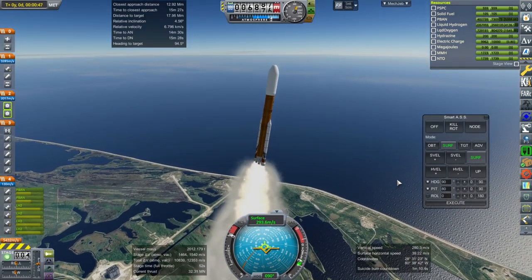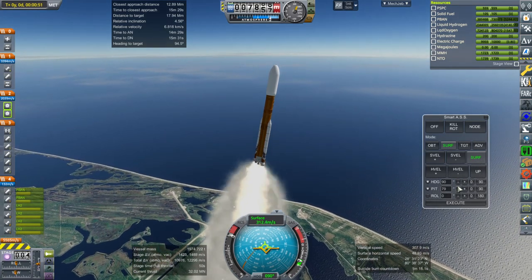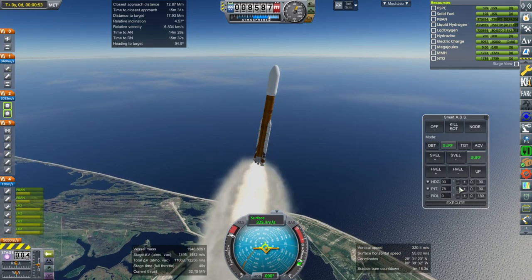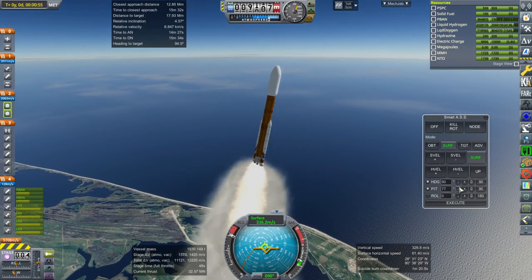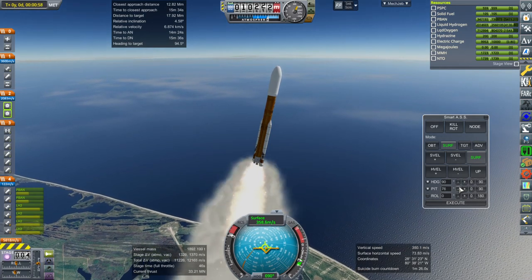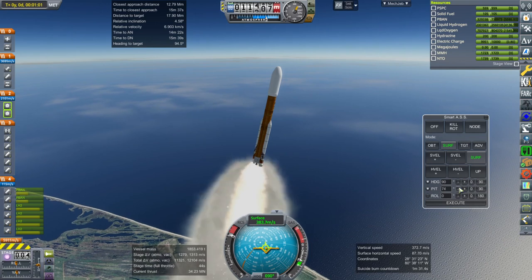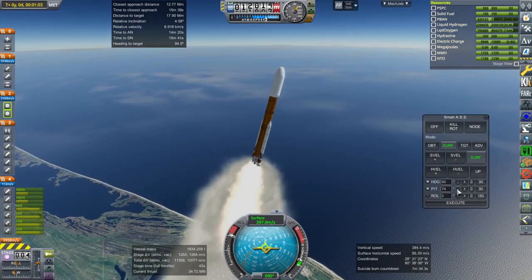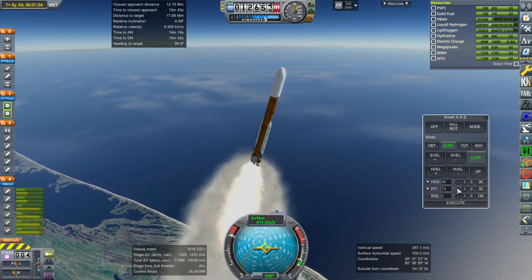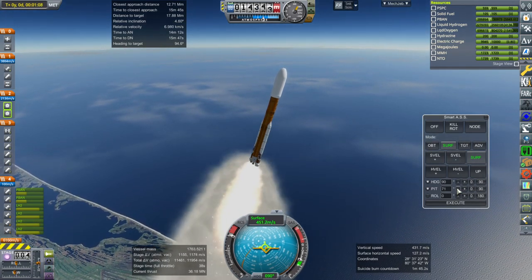It depends on the inputs — whether you've got some in-situ resource utilization on the moon or on an asteroid, in which case a fuel depot would be very useful around that moon or asteroid. As far as this nuclear propulsion system is concerned, it's good if you've got something like Starship that can launch a 100-ton hydrogen tank directly to orbit.